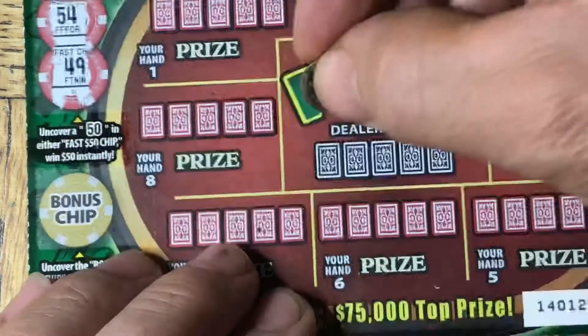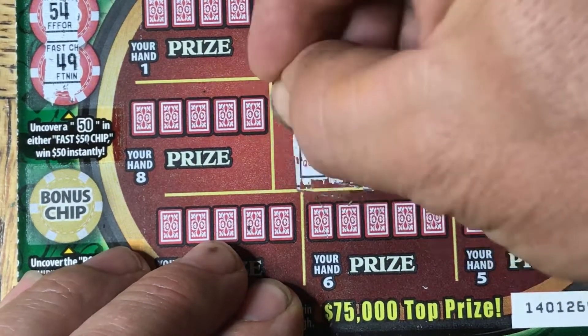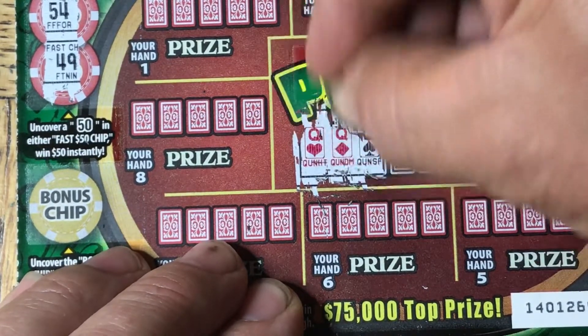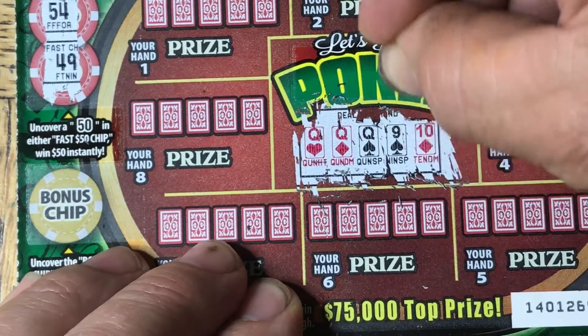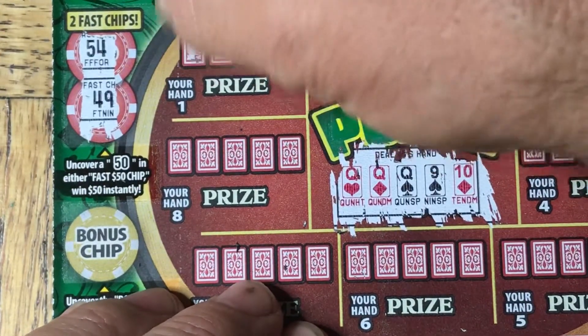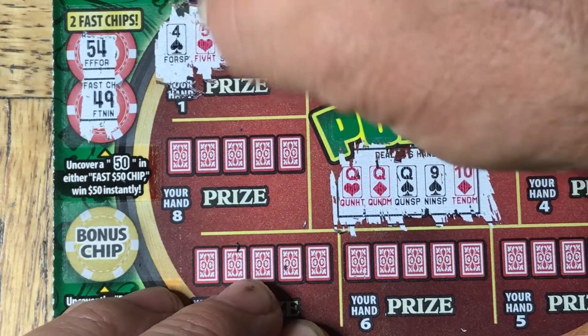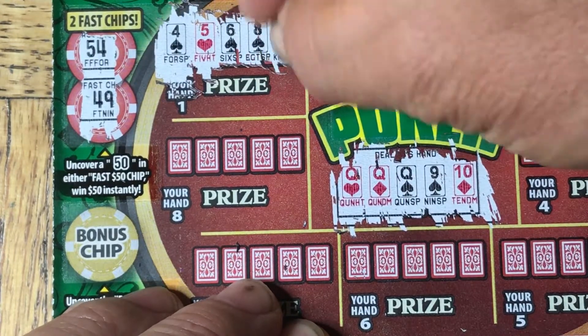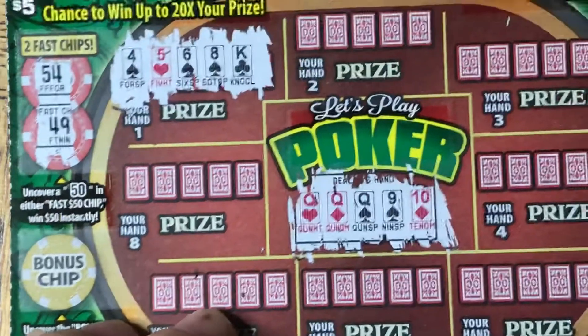Let's see what the dealer has for me to beat. Probably five aces or something like that. Three queens — it's going to be three queens we've got to beat. First hand: we've got a four, five, six, an eight and a king. Not going to win.